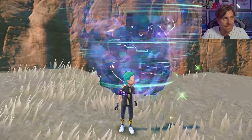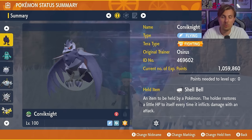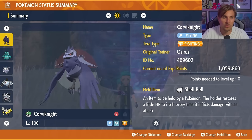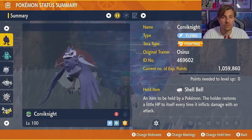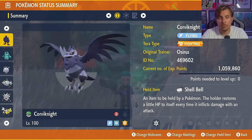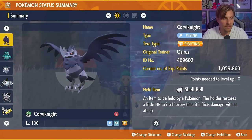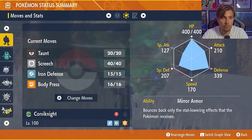The first Pokémon we're going to cover is Corviknight. Because of its Flying and Steel typing, it has very good type matchups against nearly everything Dragonite will throw at you. Even with Earthquake coverage, you have immunity through your Flying type. Dragonite is unlikely to carry an Electric move, so you'll resist Dragon, Flying, and Normal type attacks. The held item is Shell Bell for passive recovery throughout the raid. Level 100, and make sure to Hyper Train your Corviknight. The moveset is Taunt, Screech, Iron Defense, and Body Press.